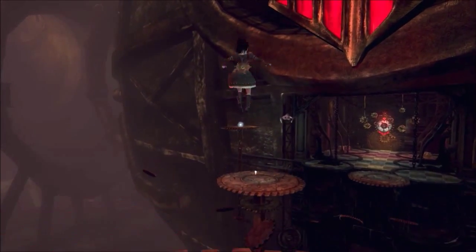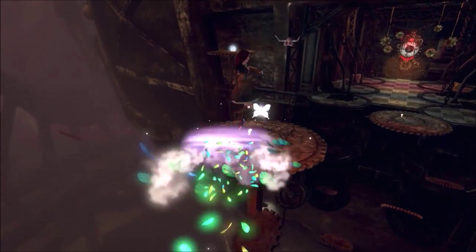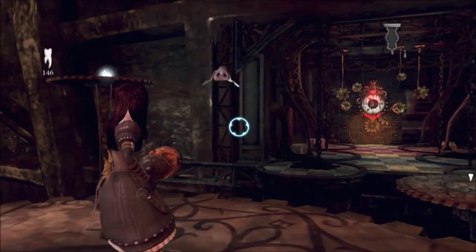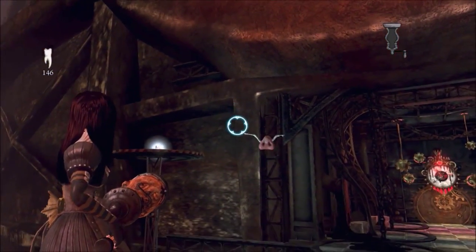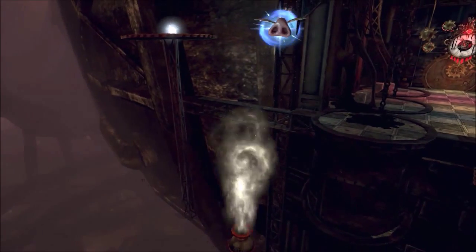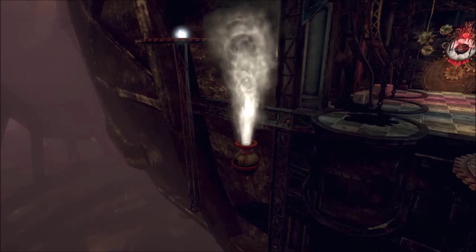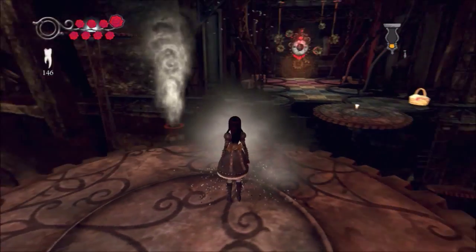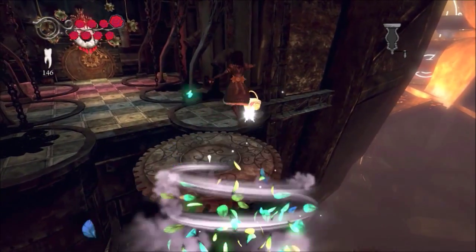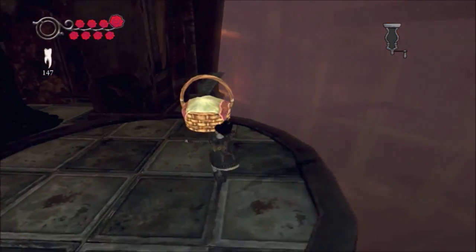Hey there, Name the Game here and welcome back to Let's Play Alice in Madness Returns. We have just assembled the Hatter and he has brought us to this place, which did not have a teacup trolley thingy for us to deal with, and my controller is freaking out. I think it's about to die actually. This was a bad idea. But anyways...